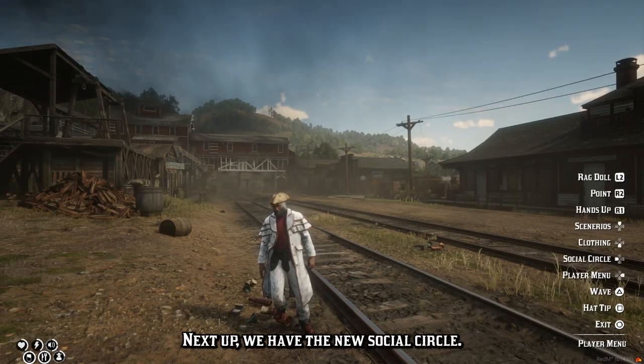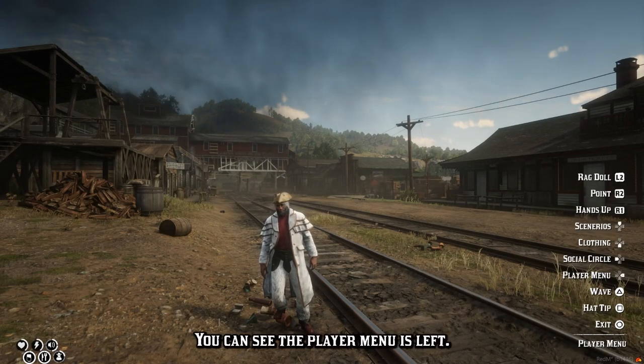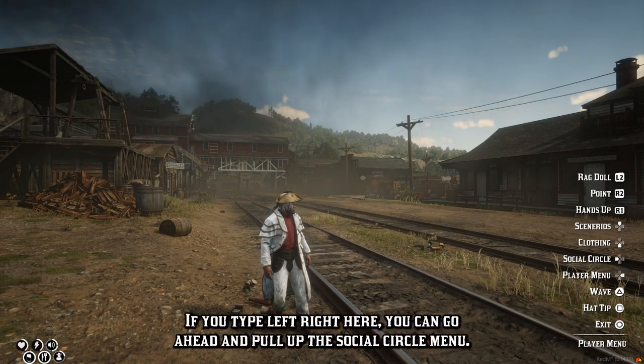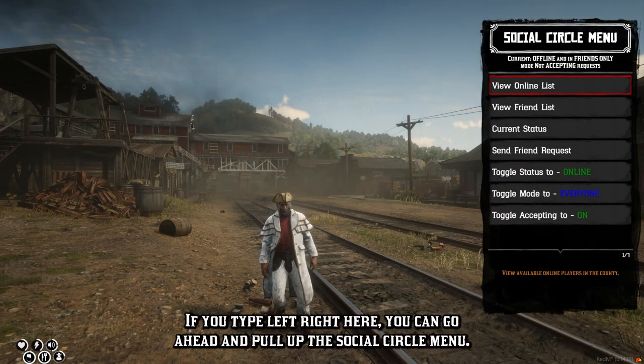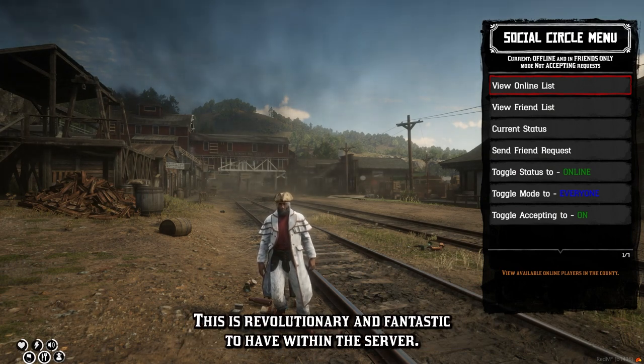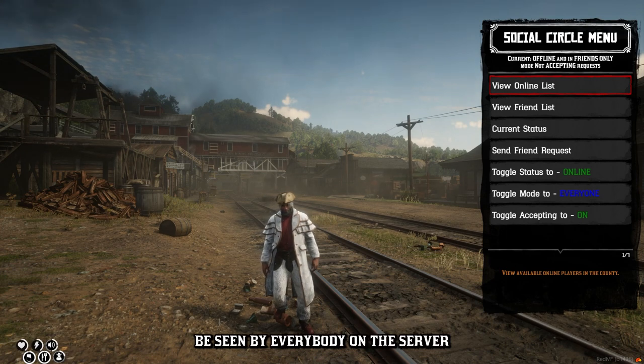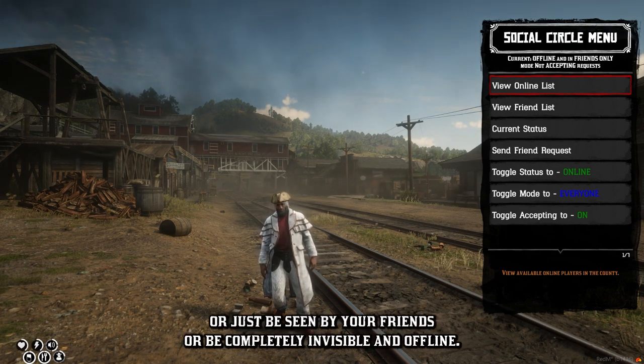Next up, we have the new social circle. From the player menu, you can hit left to pull up the social circle menu. This is revolutionary and fantastic to have within the server. This is a friend request system that allows you to either be seen by everybody on the server, just be seen by your friends, or be completely invisible and offline.